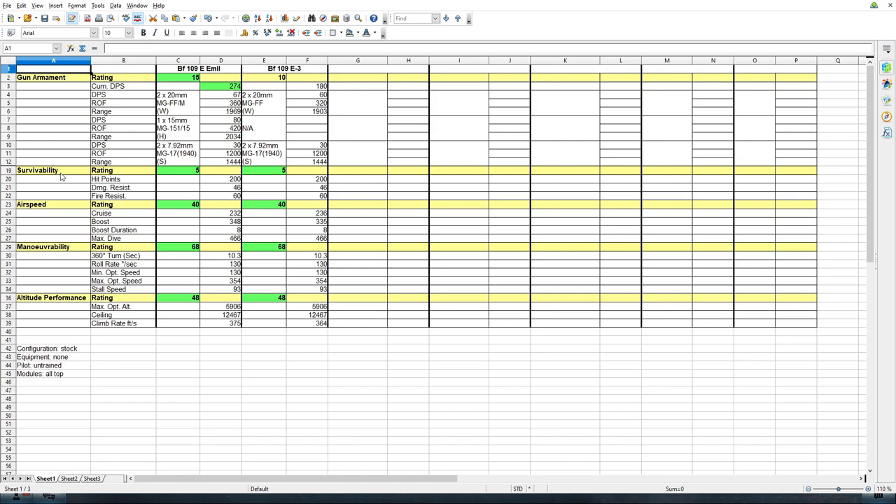As for the other main attributes, they're pretty similar with some small differences. In airspeed, the cruise speed is actually slightly higher for the E3 — reflecting the fact it hasn't got the weight of the cannon. But the maximum boost speed is actually slightly lower, because the top engine on the E-Emil is actually slightly better than that for the E3. That's also reflected in climb rate: 375 for the BF109 E-Emil, and only 364 for the E3. But the major difference is in the armament, and it completely changes the characteristic of the plane.